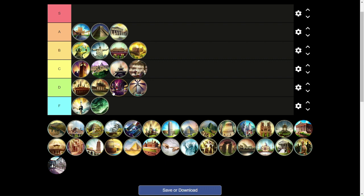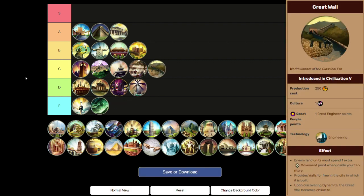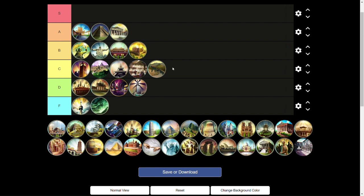Next up, the Great Wall is a C tier wonder. It looks cool on your borders, but it can make your opponent's life really difficult when trying to move inside your borders during a war. The plus 1 extra movement required is really hampering to enemies trying to get through your territory. Free walls in the city is fine too. Importantly, this becomes obsolete when you discover Dynamite — not when others discover it — so you can delay Dynamite if you need the Great Wall's benefits longer.